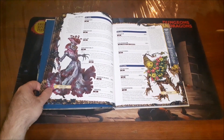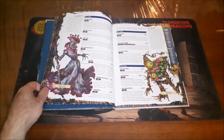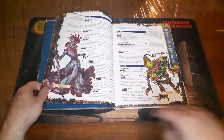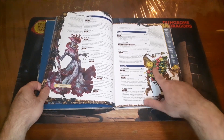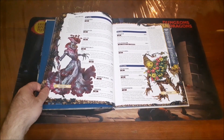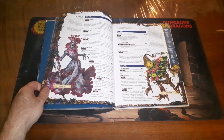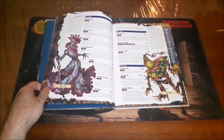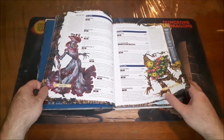Leshies are basically plant-based humanoids that have different offshoots depending on types of vegetation. We've got the fungus one here that looks a bit nasty, and then we've got the gourd leshy — I absolutely love this. The gourd looks like a head with eyes and a mouth, but that's not actually where the leshy communicates from. It's literally just a hollowed-out thing that sits on top of their body, and they can actually store stuff in there, which I absolutely love.